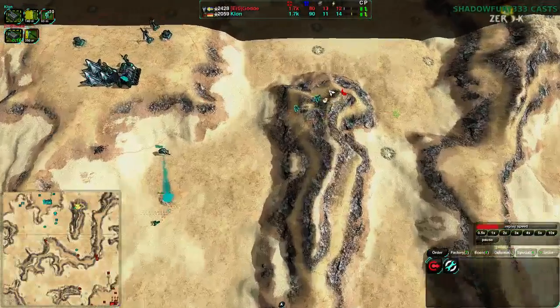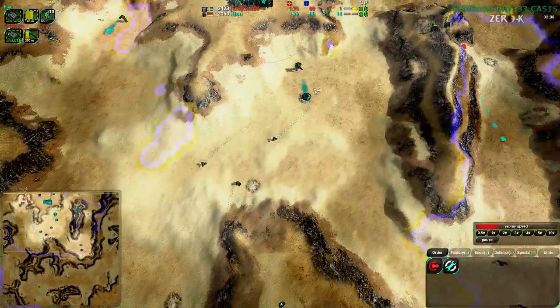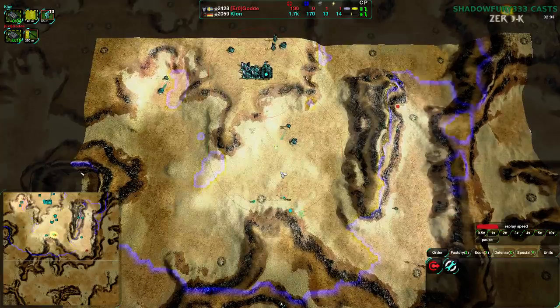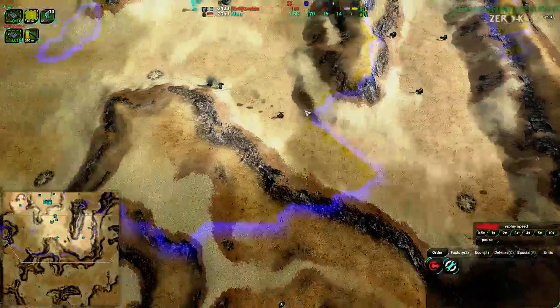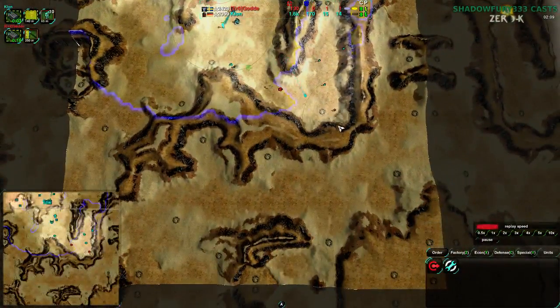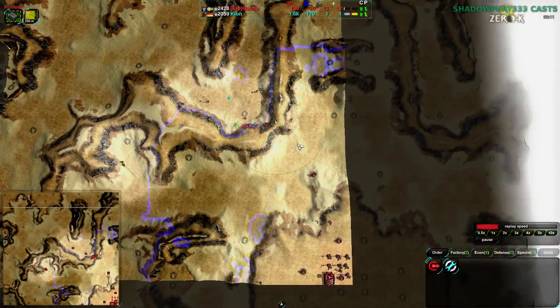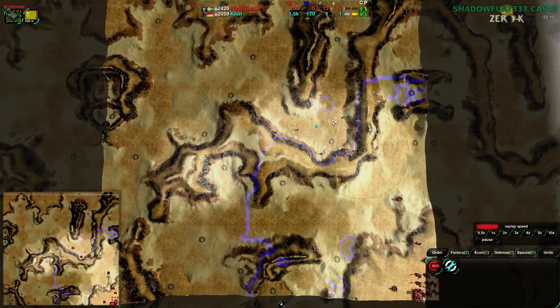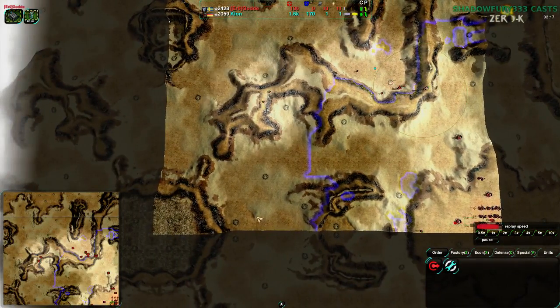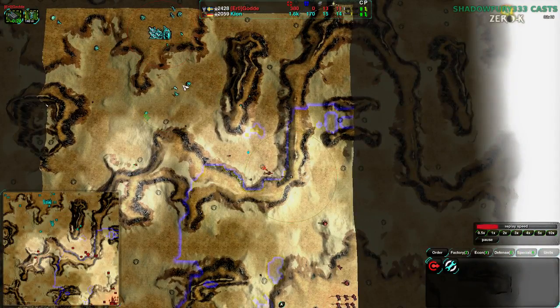Cloakie is just trying to defend around. Right now they see the Glaives coming in. They know there's nothing in their main territory — well, they know about this one Glaive. Golda, on the other hand, has considerably less knowledge. They know about their corner of the map. They don't know what's going on over here, and they don't know what's going on elsewhere.